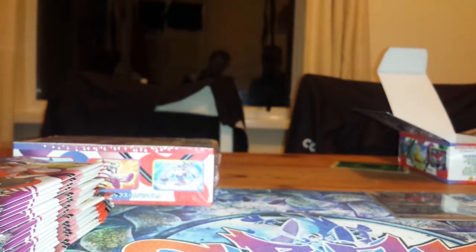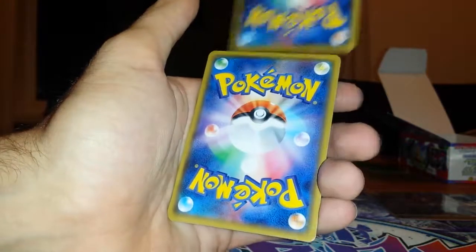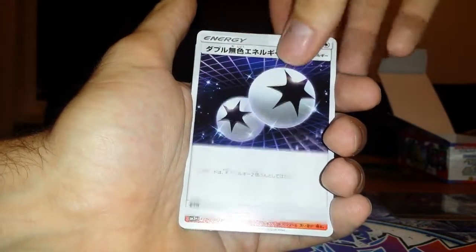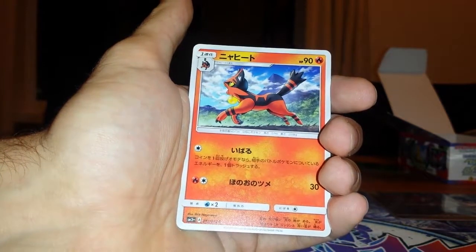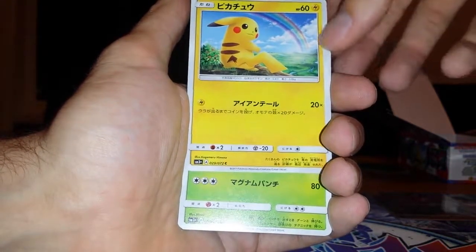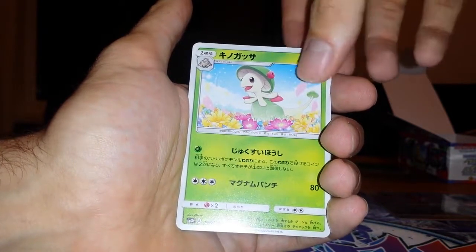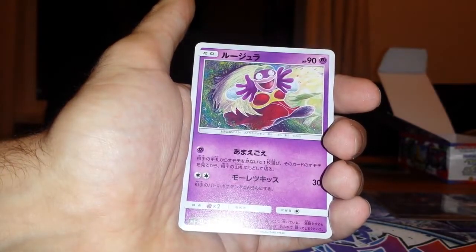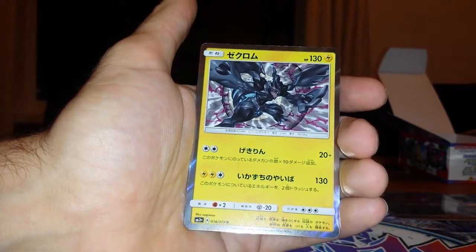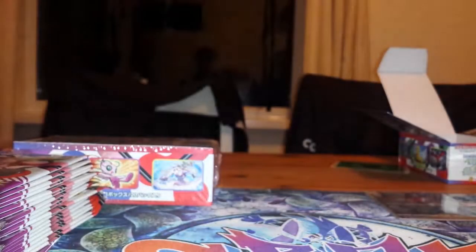So it looks like from that pack we've got a trainer which we took from the back, and our hit is at the back. So it's preceded by four Pokémon. There's the DCA - I like energy in all shapes and sizes. Torracat. Breloom - beautiful set. Jinx - we don't normally like Jinxes, but there's a rare holo. I'll let you sleeve that.